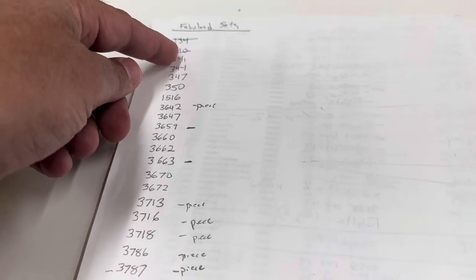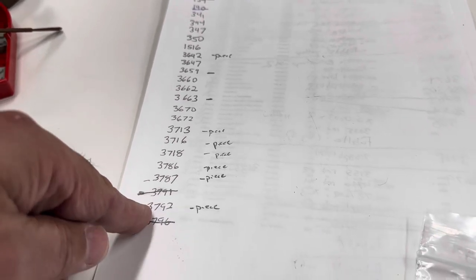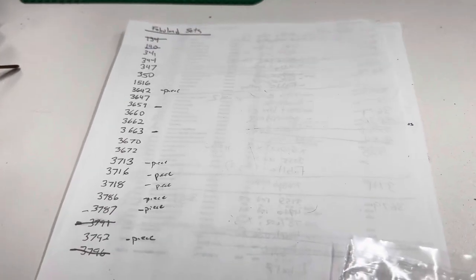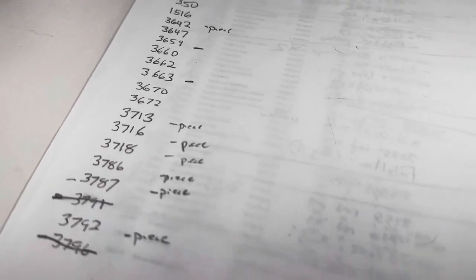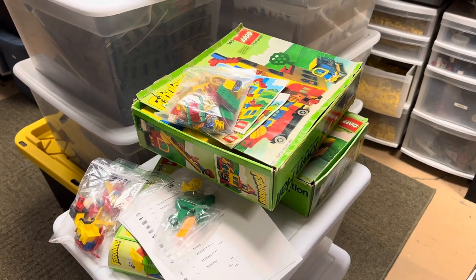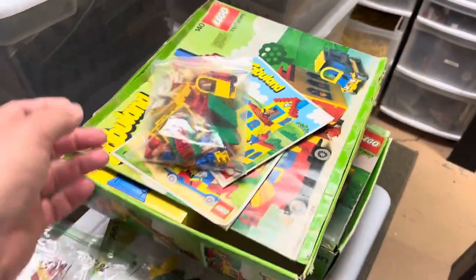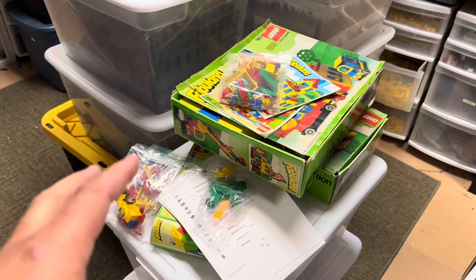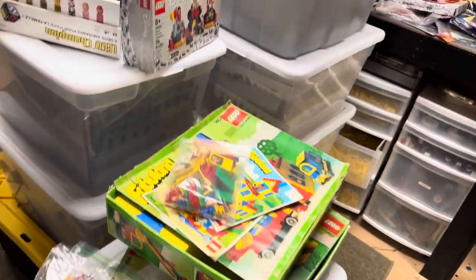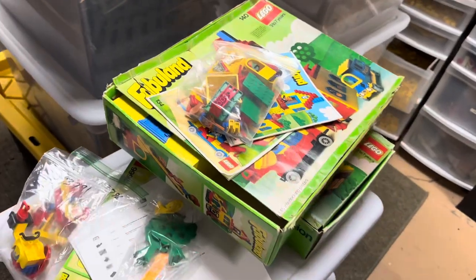If you're wondering, these are the sets on my list that I'm looking to get to finish off my collection of Fabi-Land sets, not counting the blind bag Fabi-Land series. With the recent Fabi-Land purchases and all these parts, I've got to go through and start working on my list of things I'm missing. Even though I just did an inventory, I'm already getting out of whack, but I should be able to piece together a few other sets.